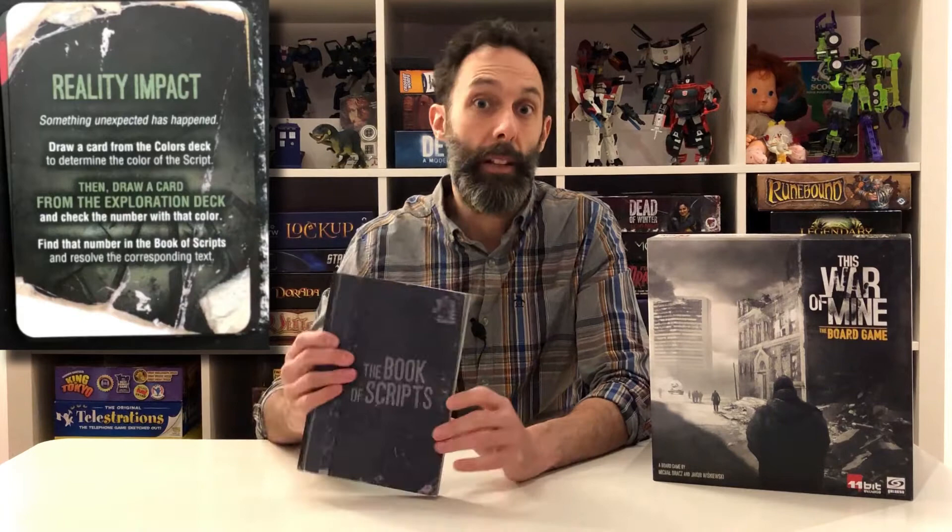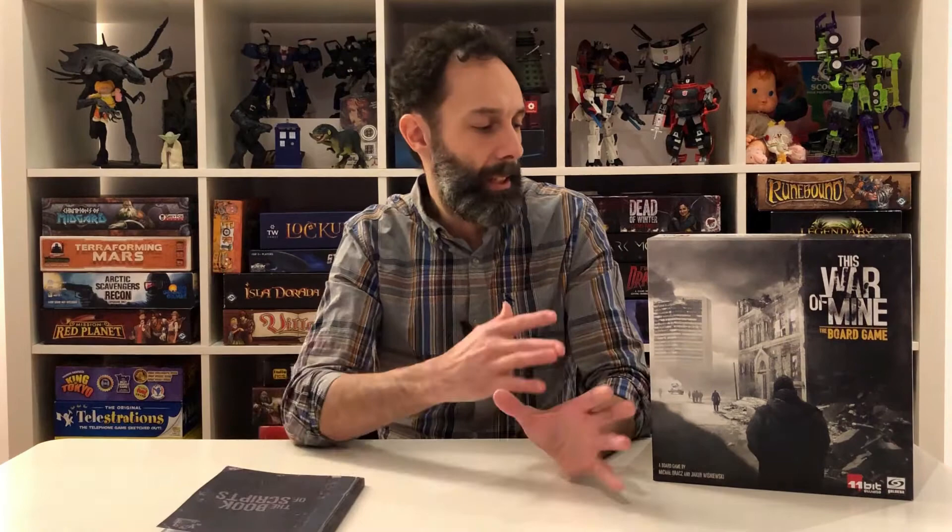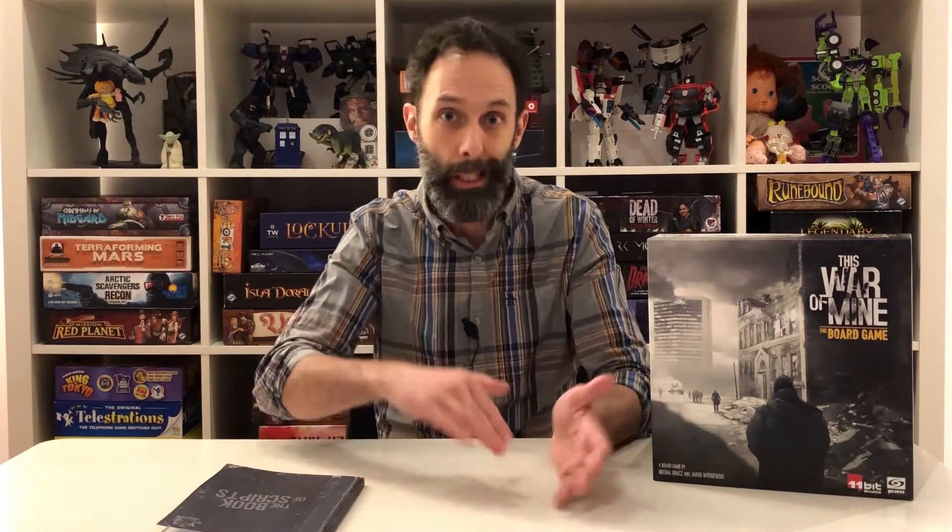I also want to mention that I flagged a lot of the reality impacts. Reality impacts are cards that pop up every once in a while and instruct you to go read in this book. There are close to 2,000 entries in this book of scripts — it's a lot of stories. Sometimes they're very short, sometimes longer, sometimes they ask you to make difficult choices. This is what elevates the game. The video game didn't have that — it was very moody, but it didn't have these stories. This changes everything. It takes a game that could be similar to Robinson Crusoe where the game tries to beat you up, but then they infuse so much theme — and it's just amazing.